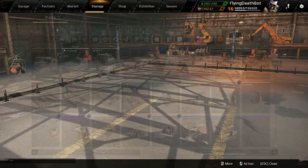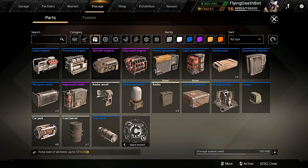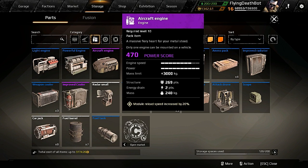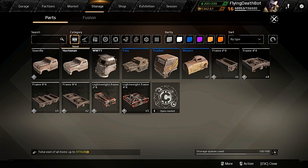Let's disassemble it and compare engines. The aircraft engine has a power score of 470, where the improved engine only has a power score of 235 and requires one less energy. I've been enjoying the improved engine on most builds, but if you need more mass limit and you're running some kind of module, you'll definitely want the aircraft engine — it's the best thing you're going to get out of this pack. You also get another Wyvern cab you can sell, and some lightweight frames.